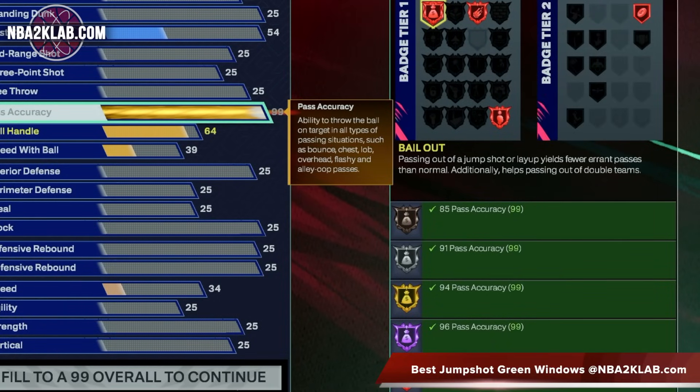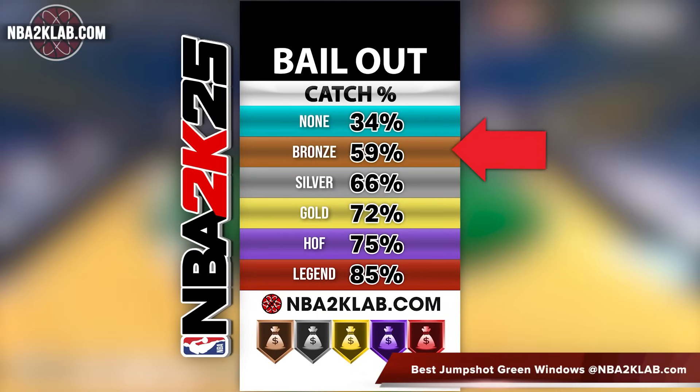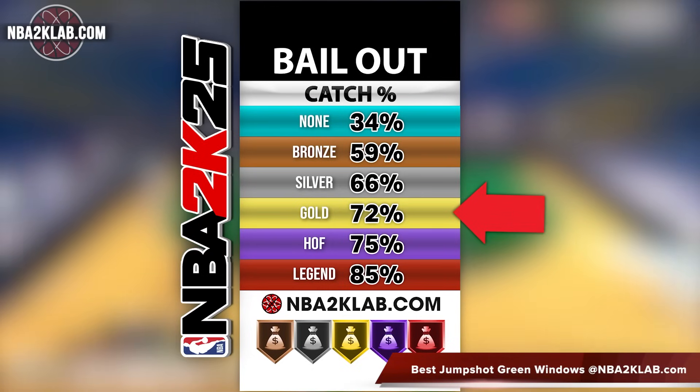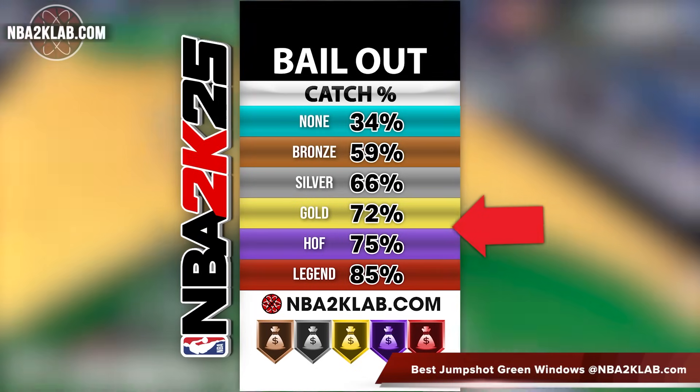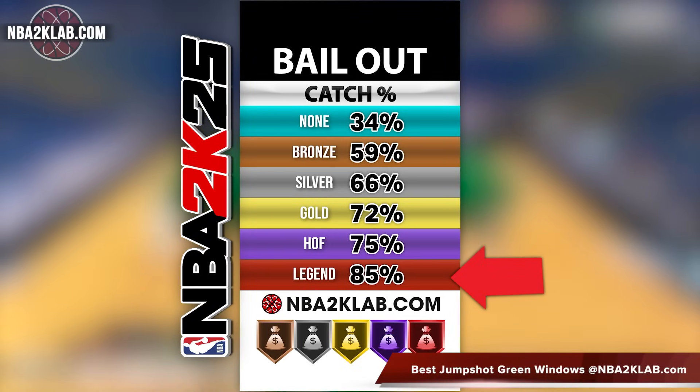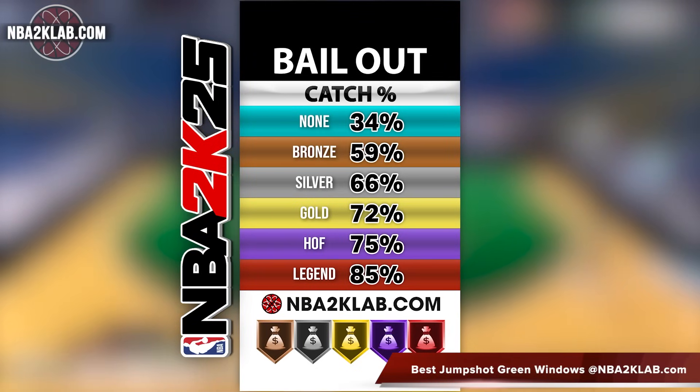The first thing we're going to look at is the overall catch percentage. As you can see, the bronze level provides a 25% boost to the catch rate when compared to no badge. Silver sees a slight boost from bronze, but gold is where you'll start to see decent improvement with a 72% catch rate. Hall of Fame doesn't get much of a boost, but the legend level does see a considerable boost.